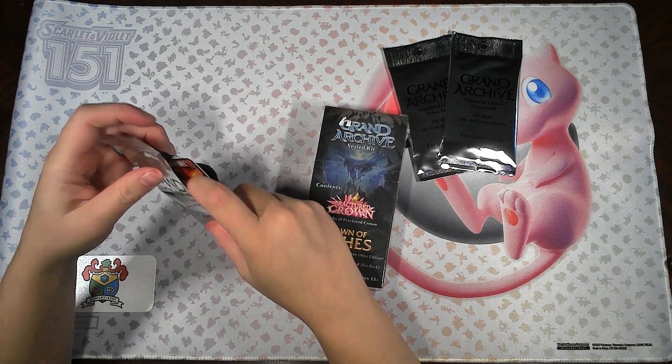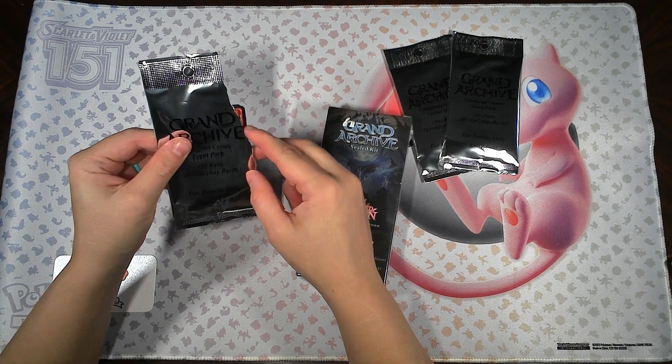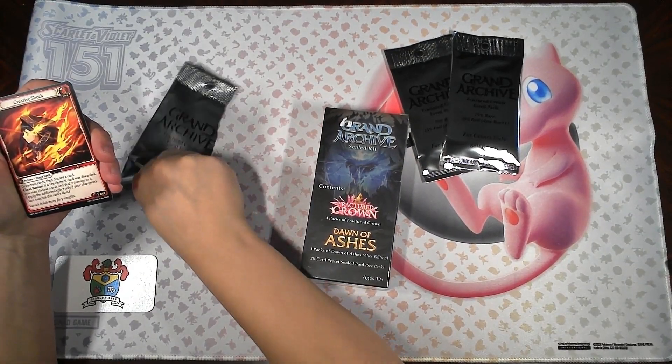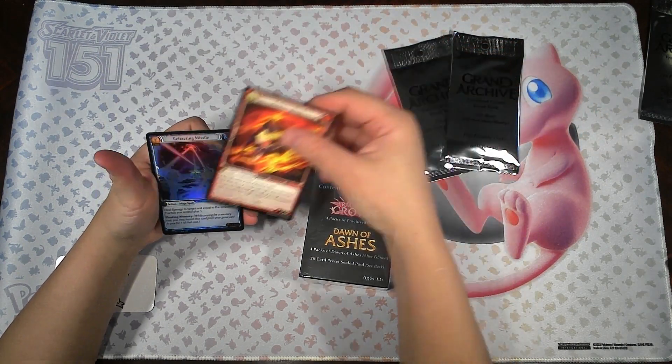Silver packs usually come with two cards, with a 75% chance to get a rare and a 25% chance to get a foil. We've got a Creative Shock and a Hollow Refracting Missile. So that's pretty cool.